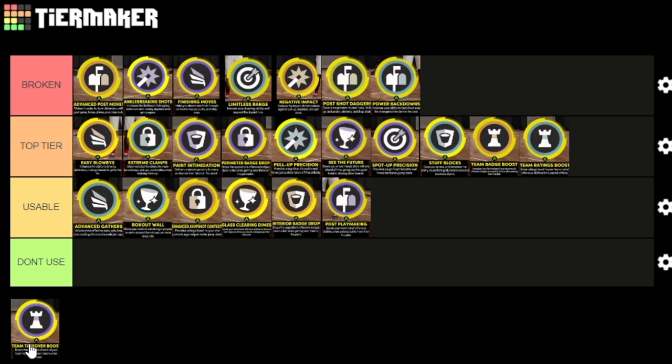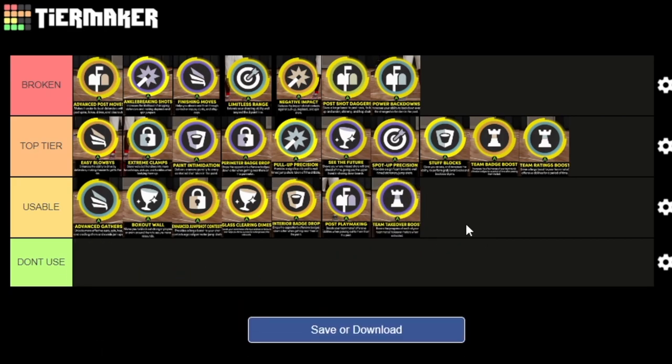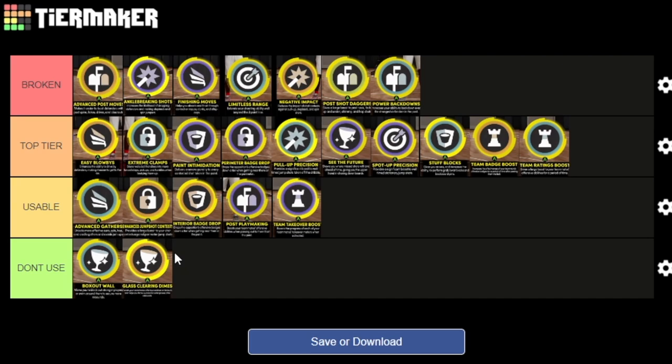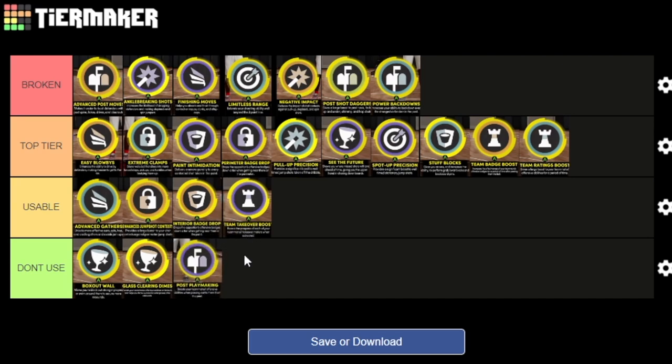Team takeover boost is one I personally can't get behind too much — I'd probably say it's usable. If I had to nominate any for 'don't use,' it would probably be team takeover boost, box out beast, and post playmaker. Those would be the ones I'd rate lower. But honestly I can see people using them, which is why I kept them at usable — those are just my three nominations to move lower.